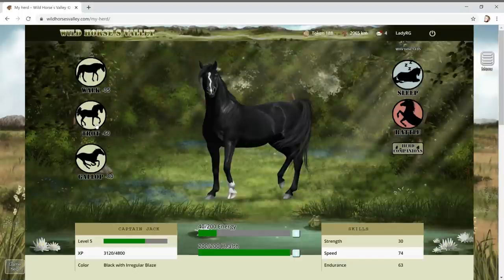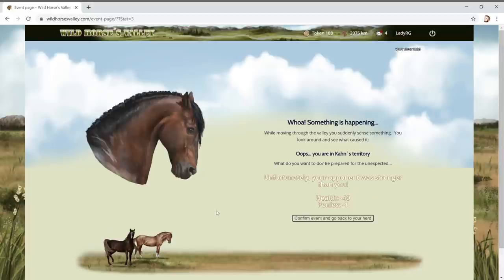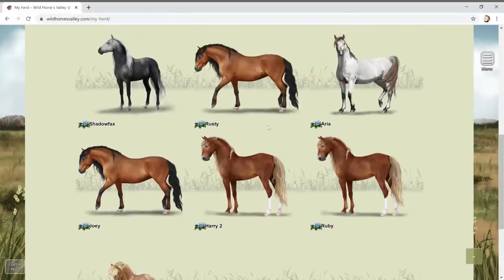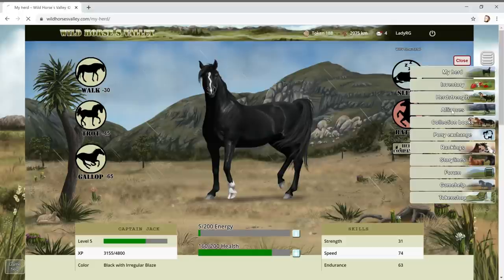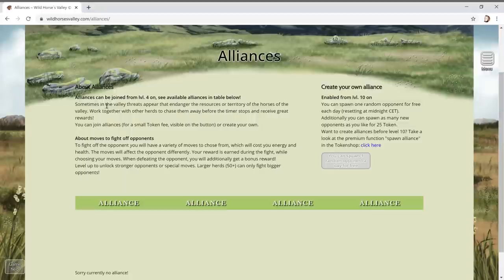We're in the swamps again. 40 energy left - let's go for a walk. Should we attack Khan? Oh no! Which pony's gone? The cute one? It's my other one - why couldn't it take one of the boring bays? So we've lost a horse. We challenged Khan and he absolutely whacked us.